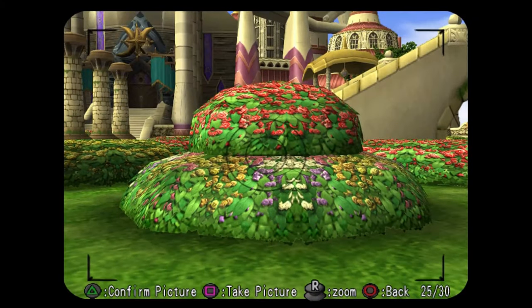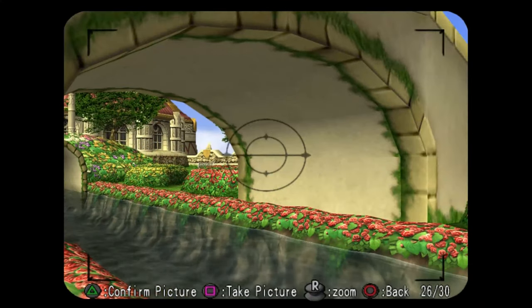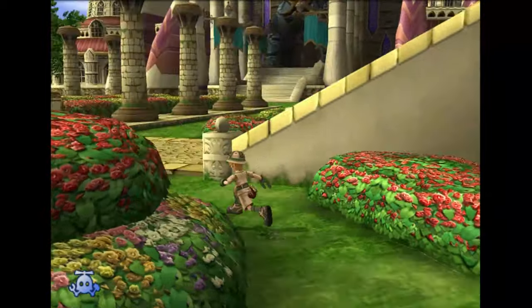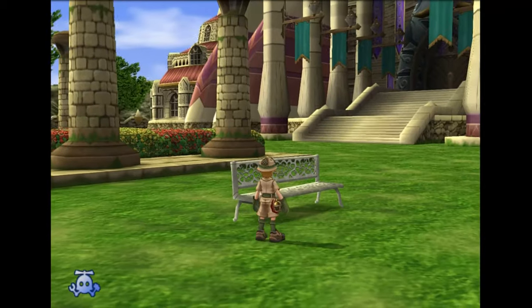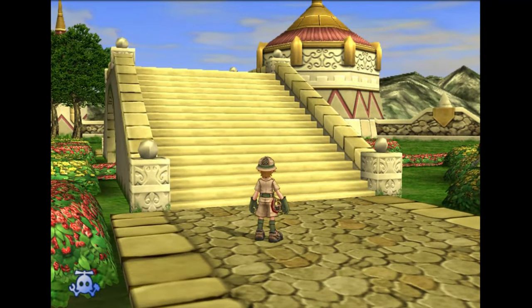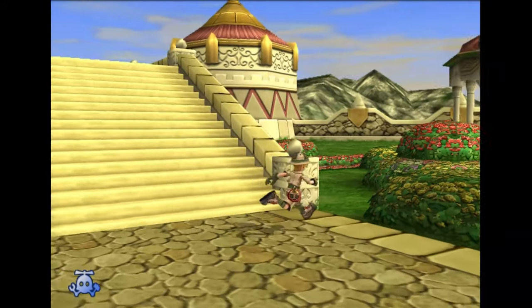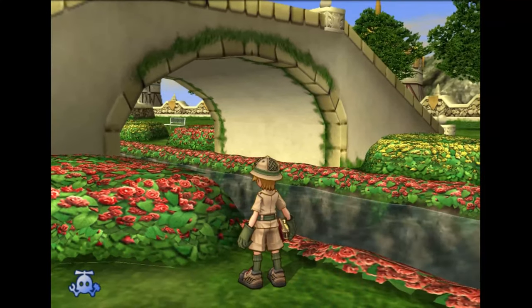Alright, we're going to grab a photo of the flower bed and a photo of the Starlight Tunnel. We're going to take a photo of the Silver Bench. We got the tunnel but we want to get the actual stairs too, so just grab a picture of the actual stairway of this tunnel looking thing right here.